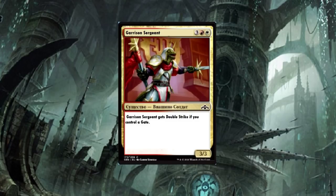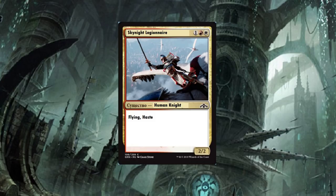Garrison Sergeant — five-drop: gets Double Strike if you control a Gate. That's cool and all, but it's really only good in limited. Sky Knight Legionnaire — Flying, Haste, 2/2 — it's something, but it's not going to see a whole lot of play either.